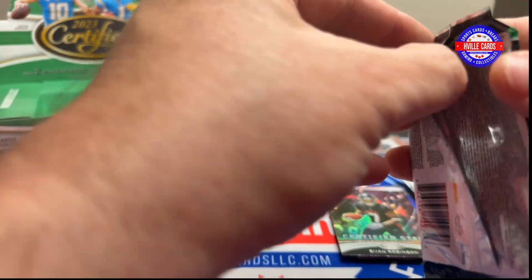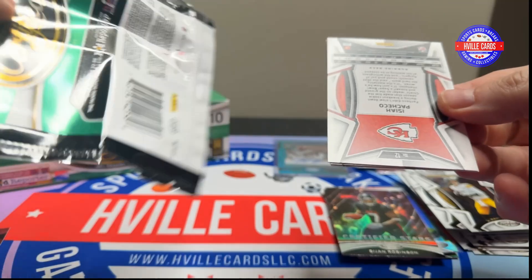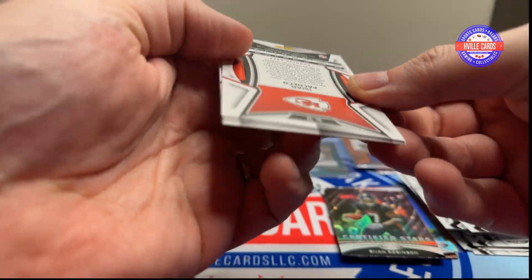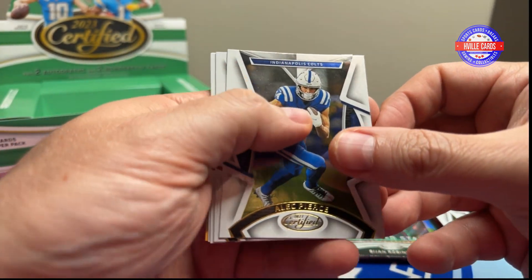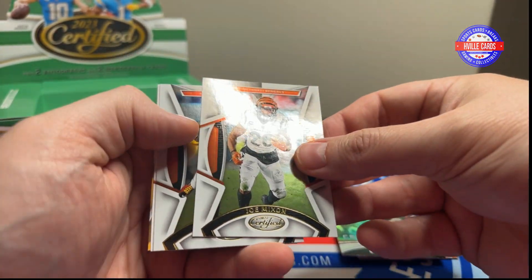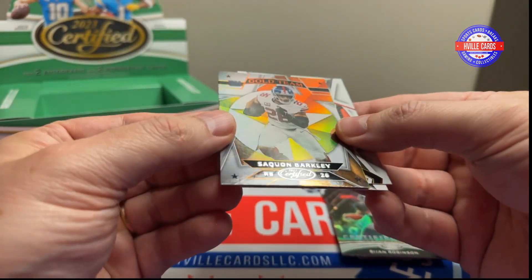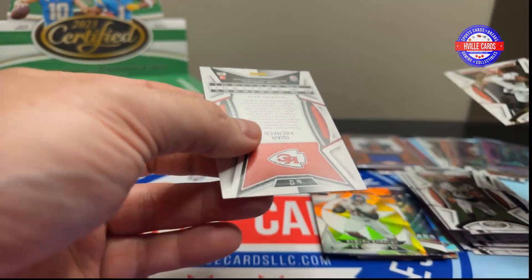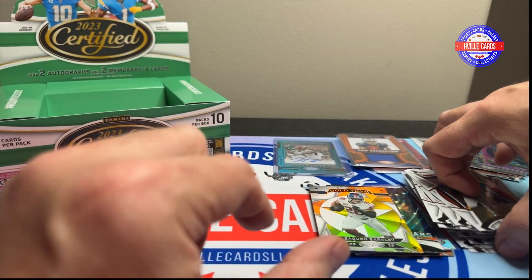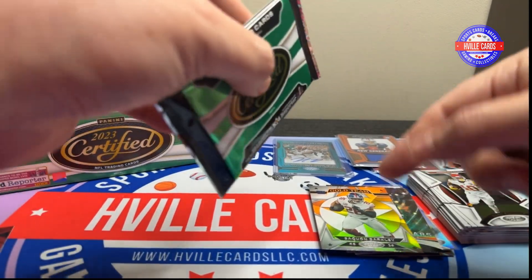Two more packs left, still got one autograph. We've got an Alec Pierce. Joe Mixon. Isaiah Pacheco. Gold Team Saquon. And a Jamar Chase. One pack is always an all-base pack with basically one insert.